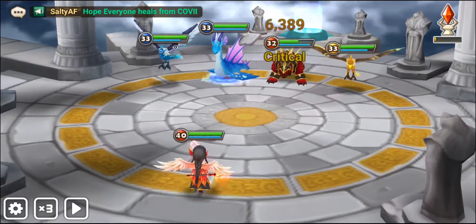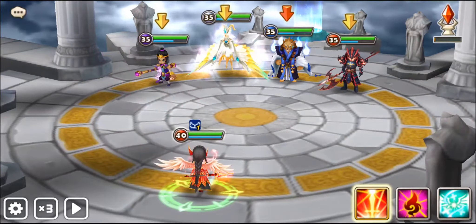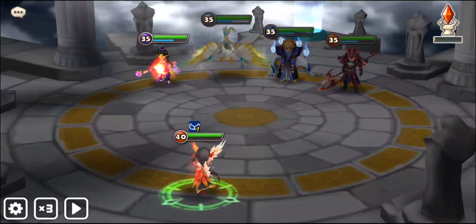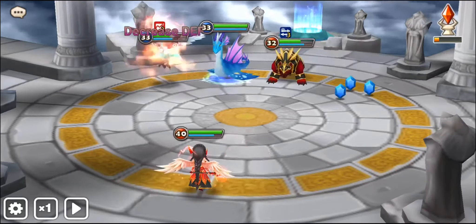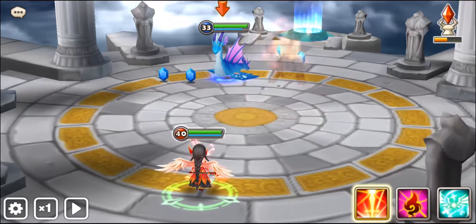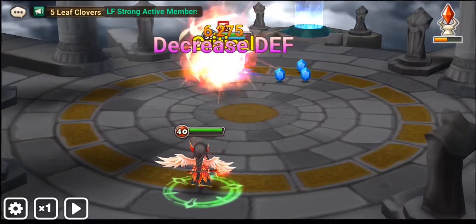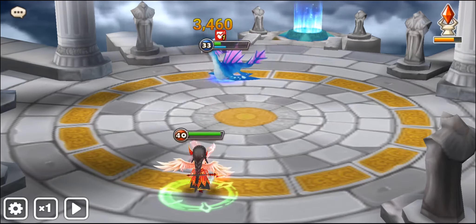Her first skill, Promise of the Sword, is pretty bland — just a normal attack. Where it comes in handy is if you kill a unit, it procs her second skill, Seal of Fire. Seal of Fire is a two-turn defense break and does damage based on the unit's max HP. Her passive revives an ally with an attack buff and 30% HP if they receive fatal damage. It's amazing for arena defense, but be aware that her passive has a cooldown — if it's on cooldown and a unit dies, it won't activate.